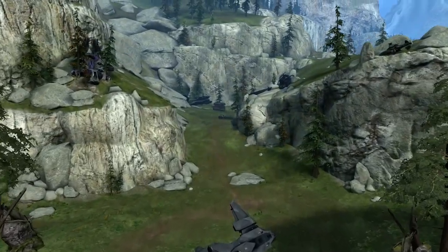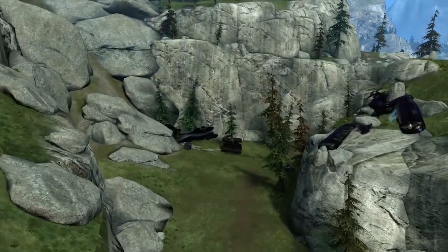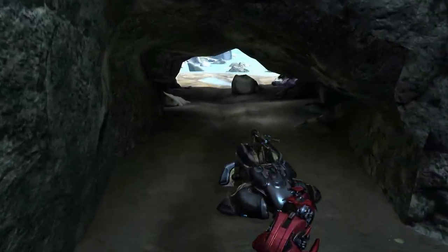This vast playing field is supposed to represent an actual first person perspective of a Halo Wars match. As you can tell, most of the detail has been applied to the Human and Covenant bases. I tried my best to make them as identical to the counterparts from the first Halo Wars game as I could.